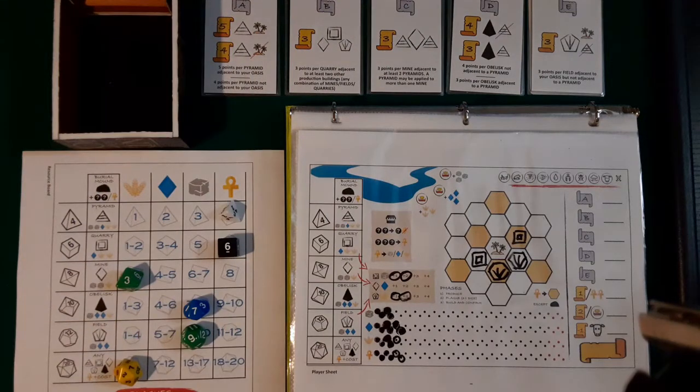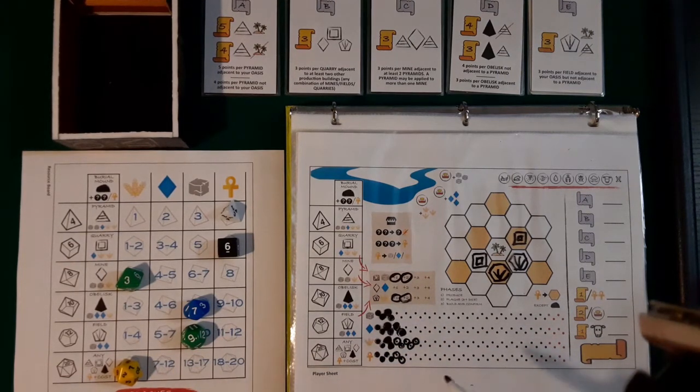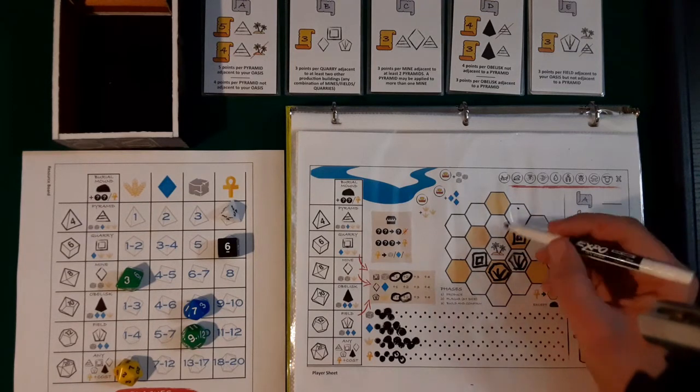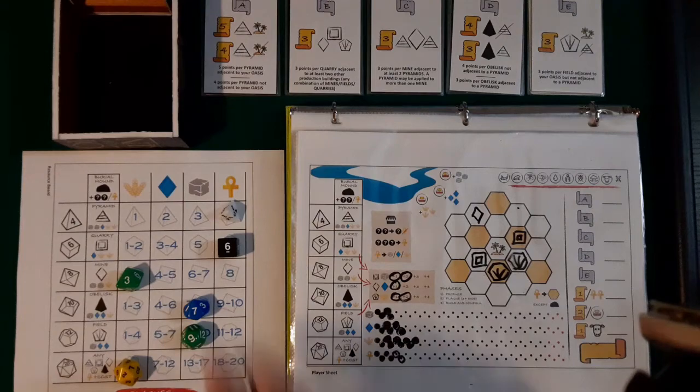For the mine I need wheat. I'll get four wheat and I need two stone for the mine though. That's the only thing I can do, so let's do it. I get two plus two, which is four. Mine needs one wheat and two stone — I can do four wheat instead. Now where do I put the mine? Based on my scoring conditions, the mine needs to be adjacent to two pyramids. So let me put it here. That's plus one on blue production.